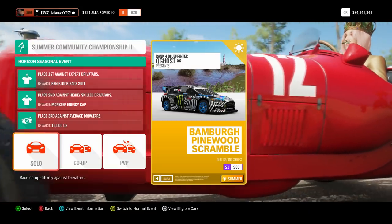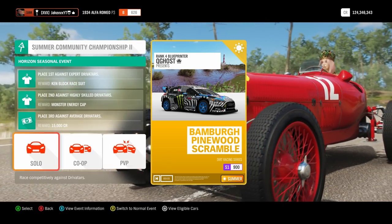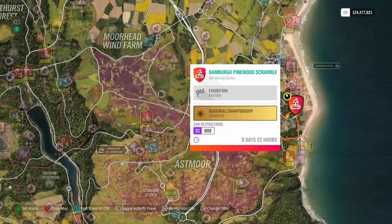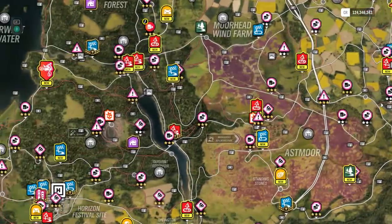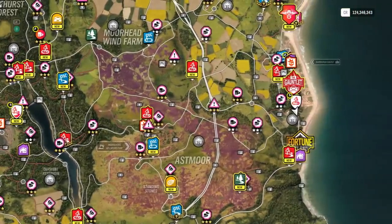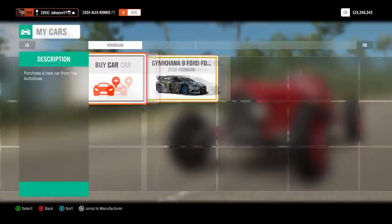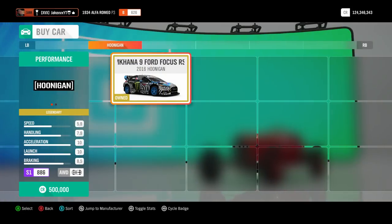So let's jump straight into it. If you want the Ken Block racing suit and the Ken Block hat, you need to complete this championship right here, which is on the right-hand side of the map. There are only two events you need to do in this, and they're pretty easy — you do them all in the Gymkhana 9 Ford Focus RS.